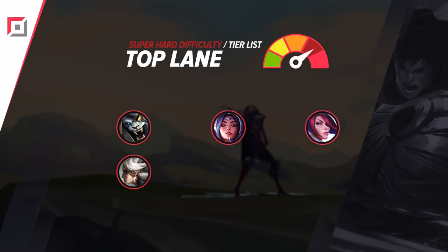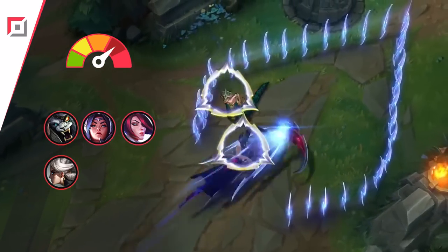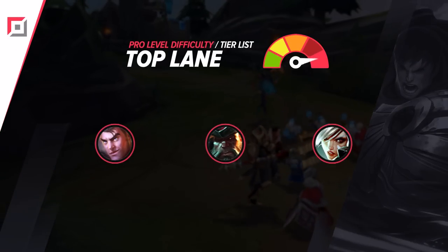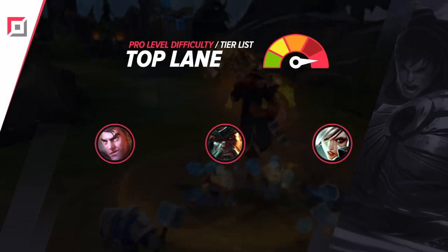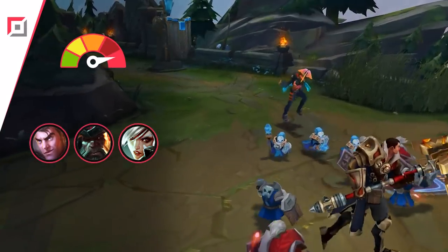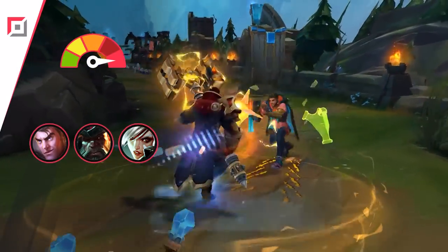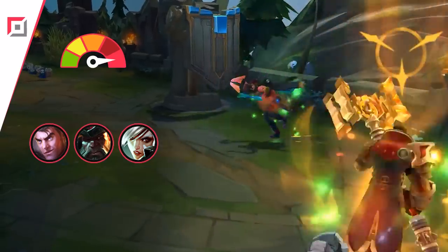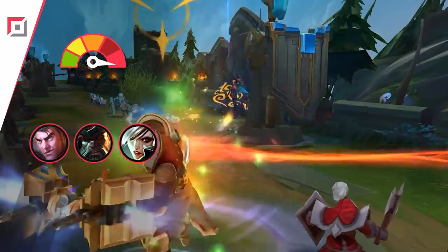The champs in the super hard tier are ones that you need great mechanics to play — even playing them at a mediocre level usually means you're probably not being very useful. For our pro level picks, we have champs that even playing good isn't enough. You need S tier ratings in your awareness, lane skill, and mechanics to even begin to be useful with them. That said, in basically any meta, anyone who has mastered one of these champs can hard carry games.